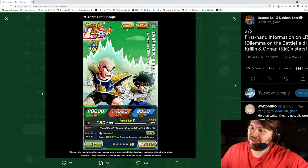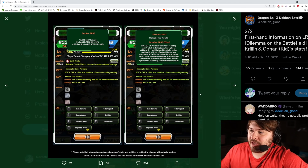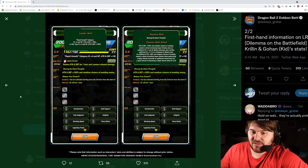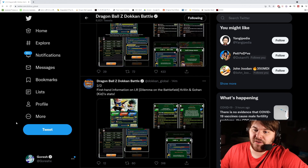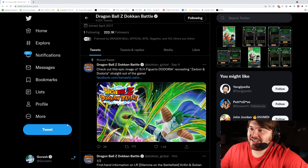It's hard to tell right now who's going to be better. Looking at them on paper, this Krillin and Gohan is better to me than Vegeta. But in terms of links, categories, and versatility, Vegeta is just going to be better because he's a Saiyan — he's on so many more categories and his links are just going to be better with Prepared for Battle and all the Saiyan links.